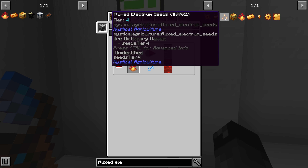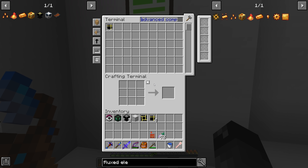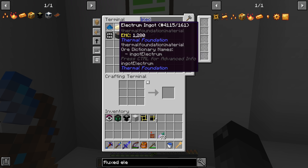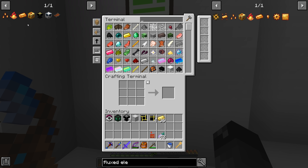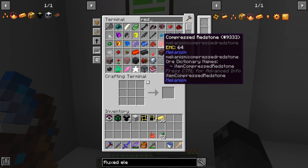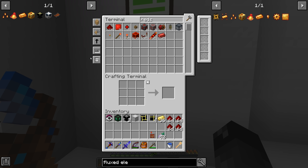Let's look at making the flux electrum seed since we're going to need this anyway for completing all the quests. That's 36 flux electrum, so we need 36 electrum blend — yes, we can craft that. We need five redstone per recipe, so 36 times five. I'll bring five stacks with me — that'll be overkill but we'll get this done. We need to pulverize it somehow — the sag mill appears to be faster.